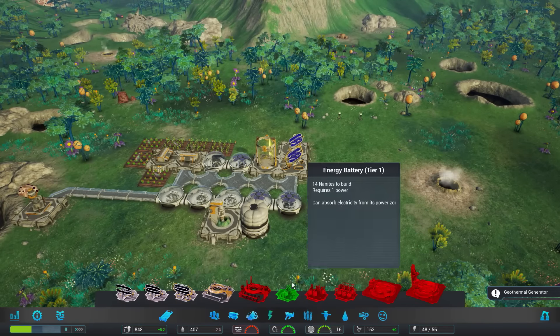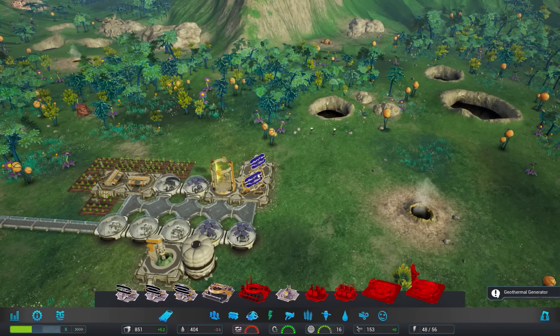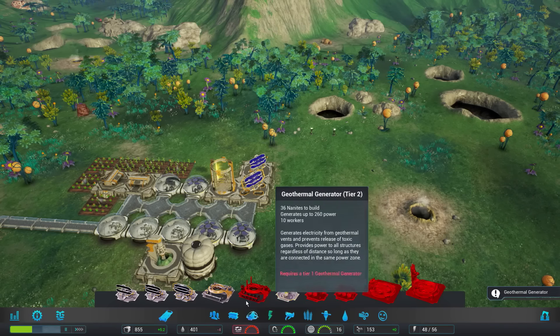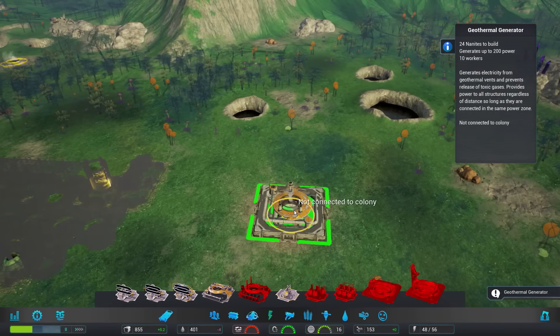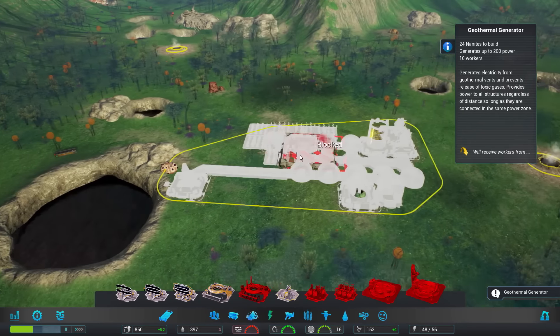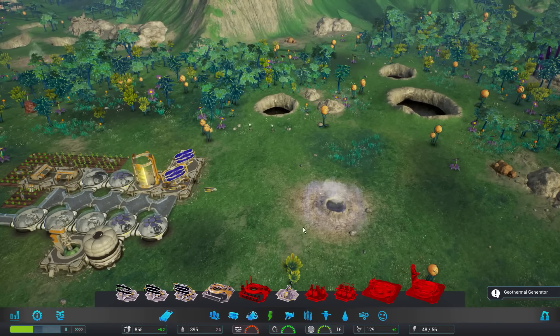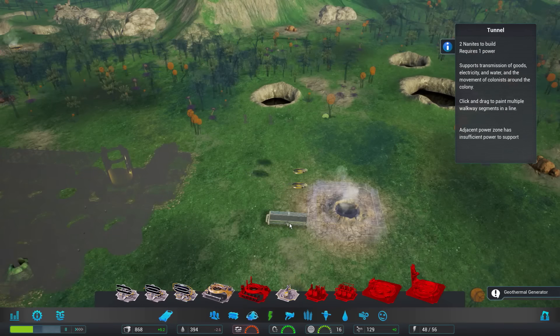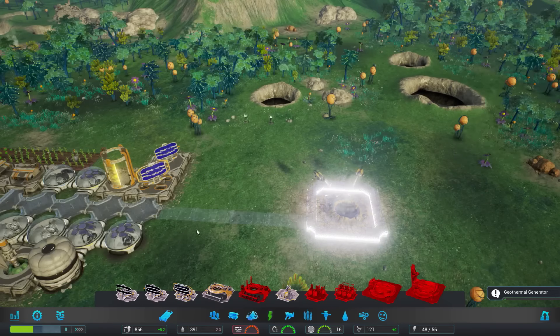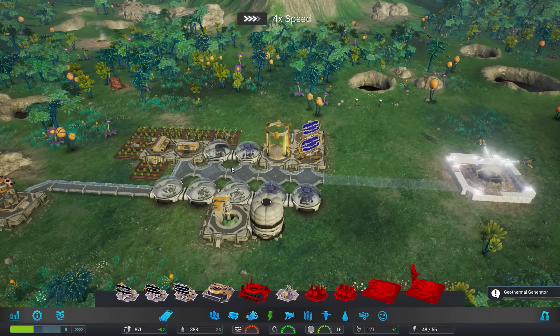Let's go over here for more electrical power. We want the geothermal generator. This bad boy will indeed pollute the air, so keep that in mind. We'll place it right over here, though there's another one all the way across the map — that's really far and blocked. So we'll connect it through here and speed up to about 4x speed.